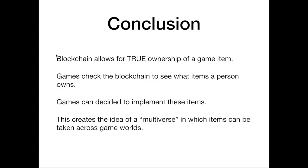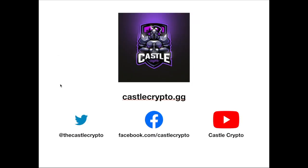As a conclusion: blockchain allows for true ownership of a game item, games check the blockchain to see what items a person owns, and then they decide to implement those items if they want to. Players are free to send those items peer-to-peer, and what this is doing is creating the idea of a multiverse in which items can be taken across game worlds. These items can be sold at auction or put on the marketplace outside of games — that's the really key thing to understand. If you enjoyed this, visit castlecrypto.gg for blockchain gaming reviews, early demo access, new tokens, and the latest news. Follow us on Twitter, Facebook, and YouTube for all the latest information on blockchain gaming.